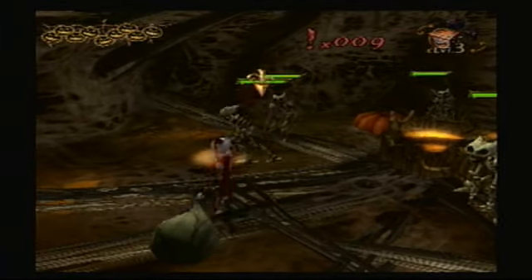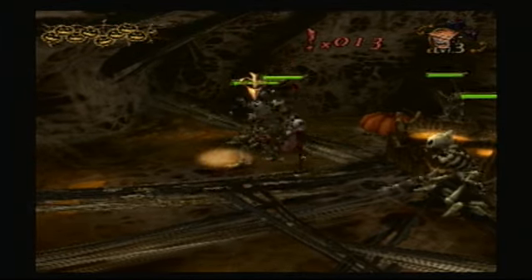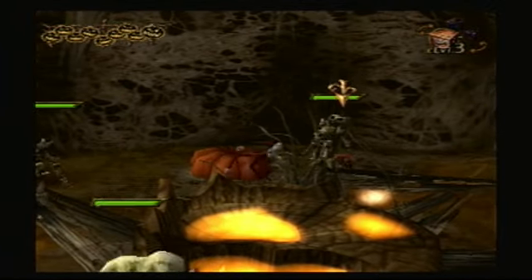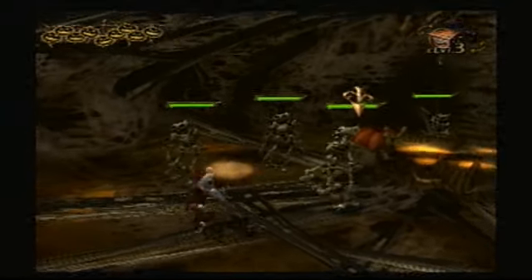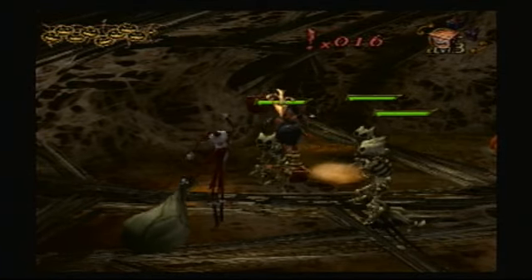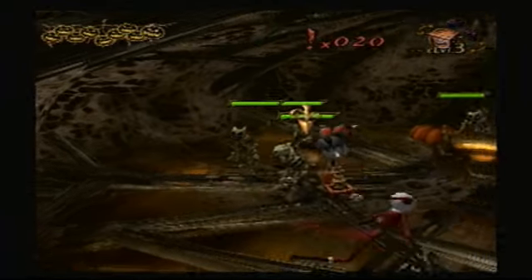The interesting part about the skeletons is they will run towards the presence. I need this one to get over here. So far we've got three. If I can get all four of them in this area, that would be great — then I'd be able to get a good combo going.